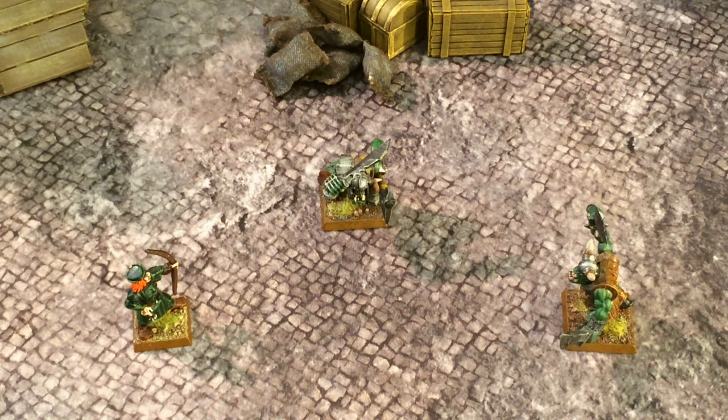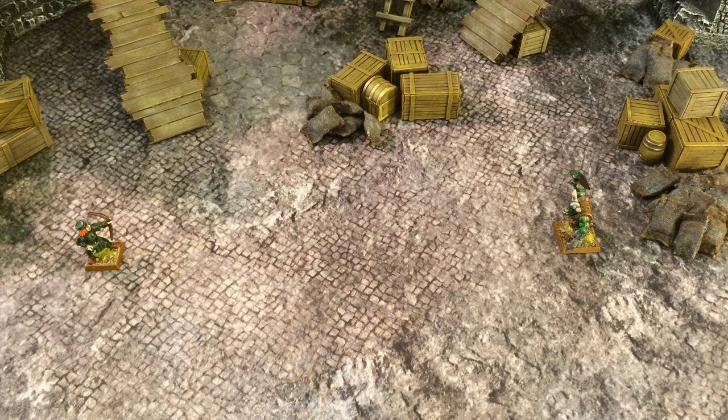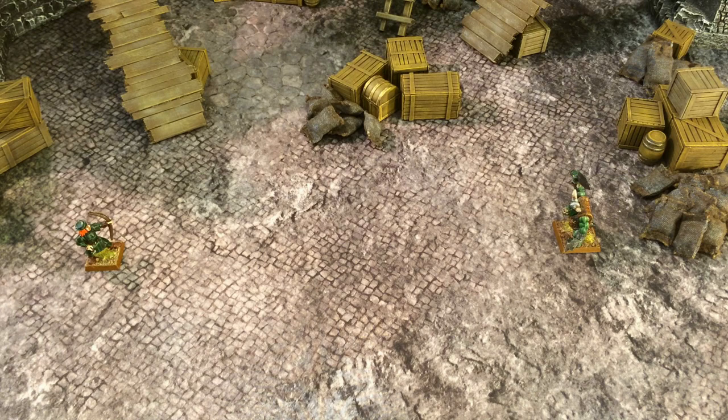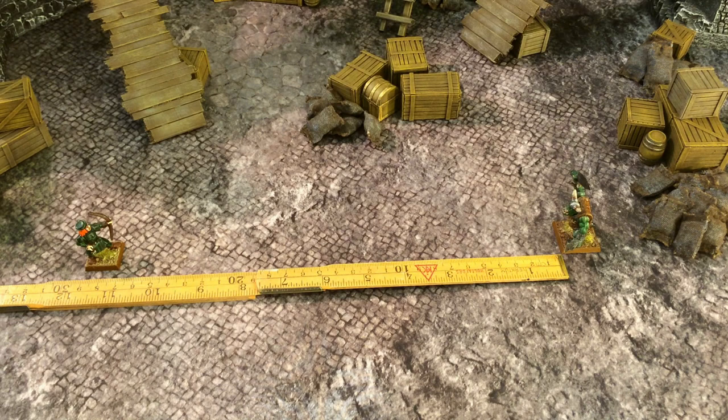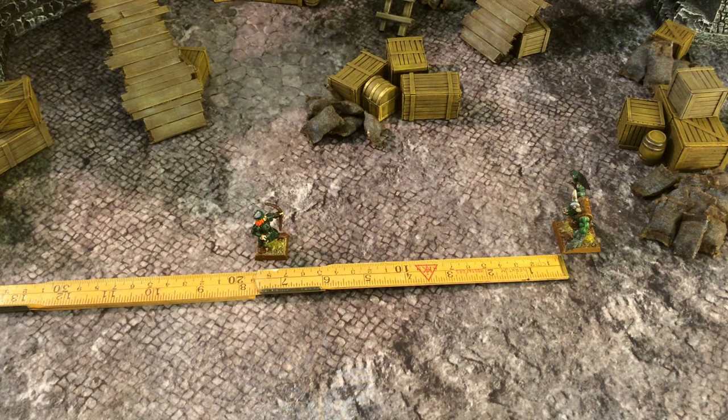For simplicity, instead of charging over an interceptor, it is possible to simply declare a charge onto the intercepting model. Remember that there is no pre-measuring when declaring charges. Sometimes a charging warrior may not reach the enemy because you have miscalculated the distance. For example, the Empire Archer has a charge range of eight. Were you to declare a charge, you measure it and see the archer is beyond his charge range — an 11-inch distance — which would be a failed charge, so you move the archer his normal movement of four inches.